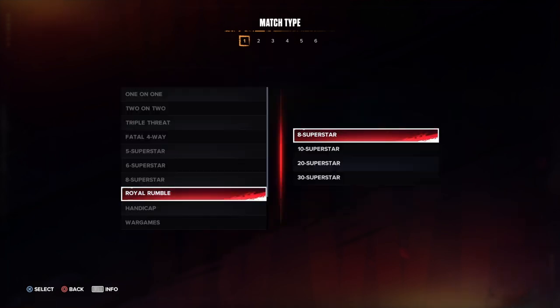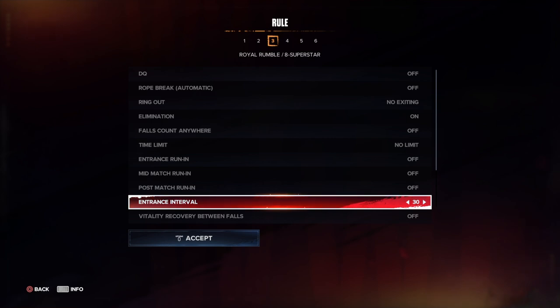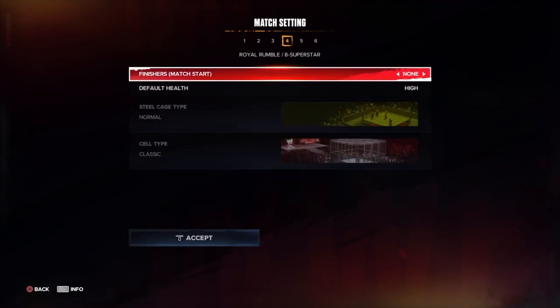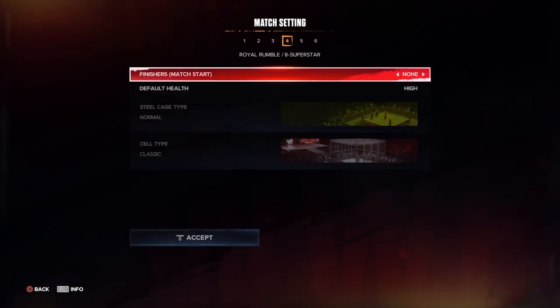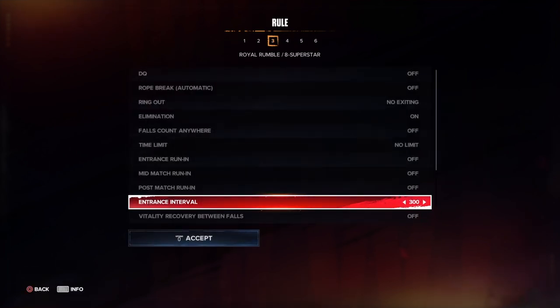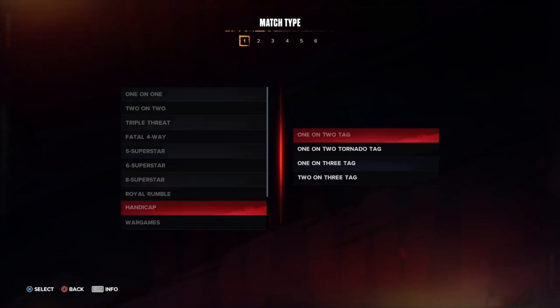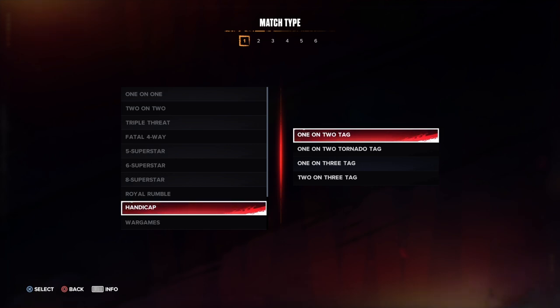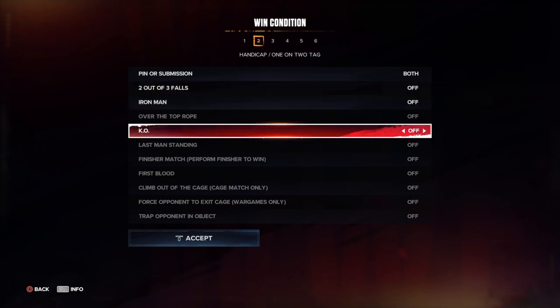Royal Rumbles — now there's an eight-person option, but the only real customization is the entrance interval: 30, 60, 90, 120, 150, 180, 240, or 300 seconds. Health and weapon wheel settings don't matter because you can't grab weapons from under the apron. It would be cool to grab weapons in a Royal Rumble — make that happen, 2K.